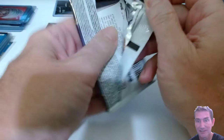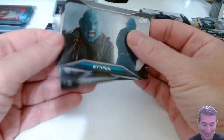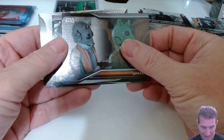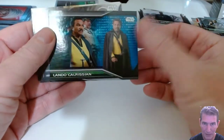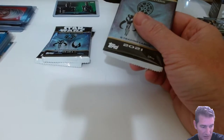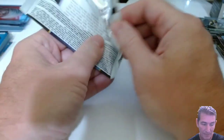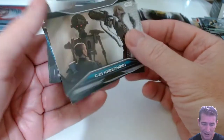We got a ways to go here - we haven't pulled an auto yet. Fourth blaster, we got a sketch and six numbered parallels out of three blasters, but no auto yet. Three packs left - should be getting one of these or a sketch. That's what it says on the poster: you're going to get one of those or a sketch, because the sketch could replace that. In the third blaster I got the sketch - I'll take that any day of the week.